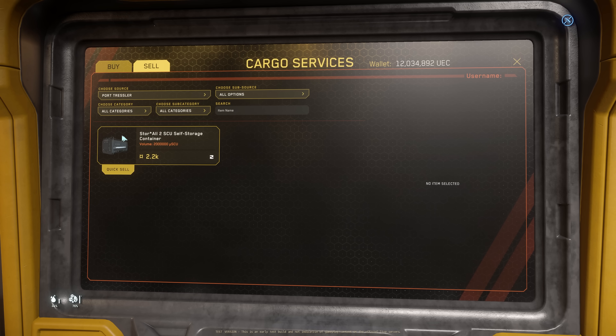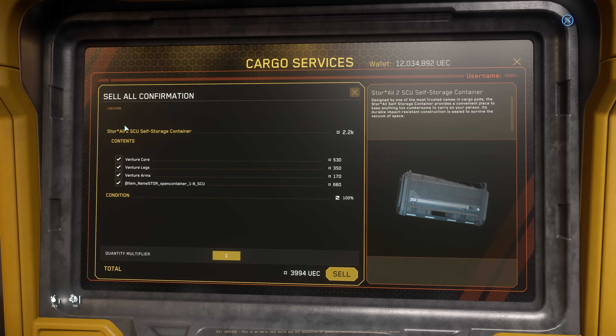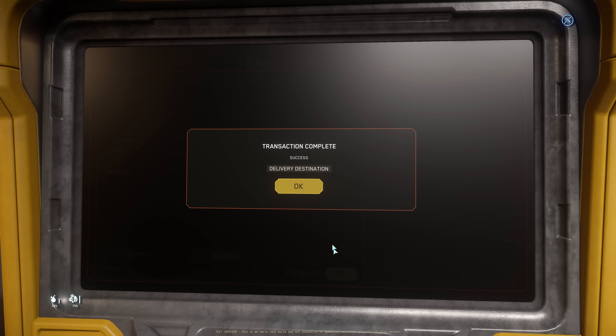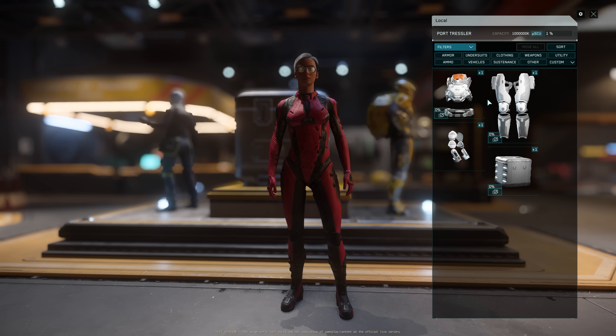Right now I am going to only sell this box alone. Cargo shop, click sell, and you can see I have only 1 two-SU box. I am going to sell this one. It actually recognizes the stuff inside, and you can check and uncheck if you want to sell them together with the box or not. And you also have the price listed for the things that's inside the box. If I choose not to sell these with the container, I only sell the container. What will happen?